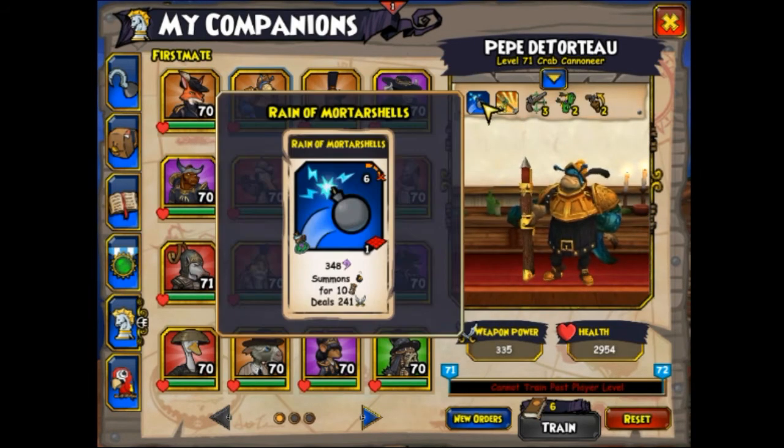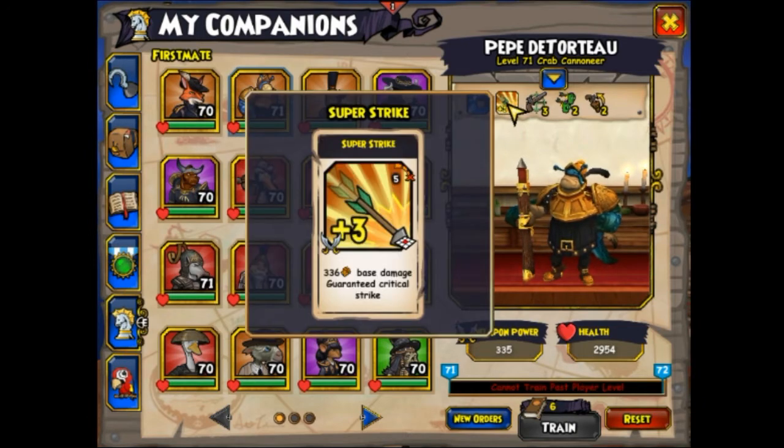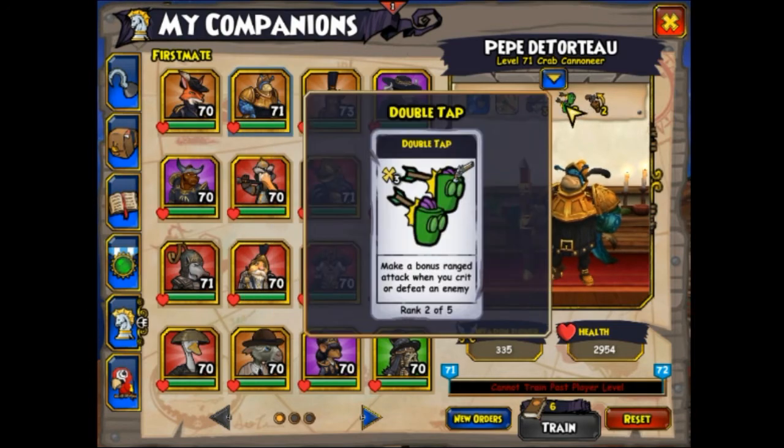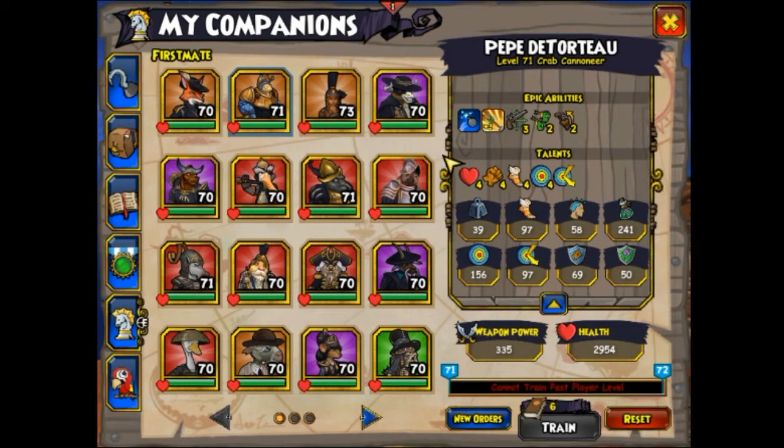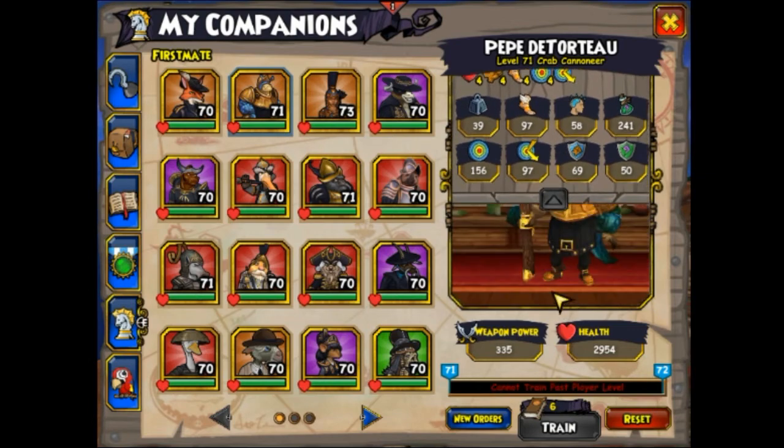For Pepe, he's got some bombs that can reach up to about 7 in range if you include the edge of the bombs — it says 6, but including the edge it's 7. He's got Super Strike, Overwatch 3, Double Tap 2, and Quick Draw 2 — that's how his epics are set. For the talents, just copy down the setup right here, pretty much exactly the way it is.